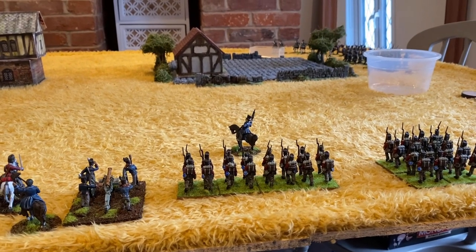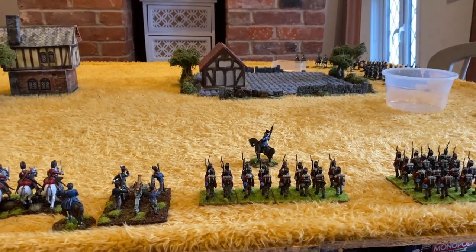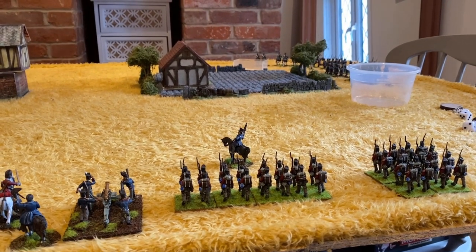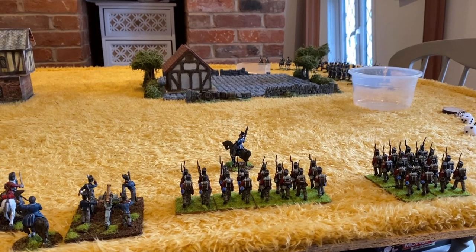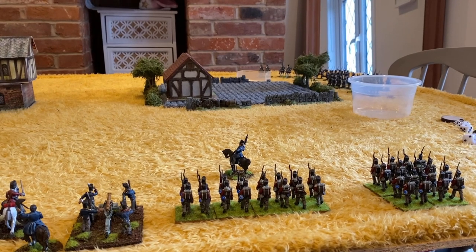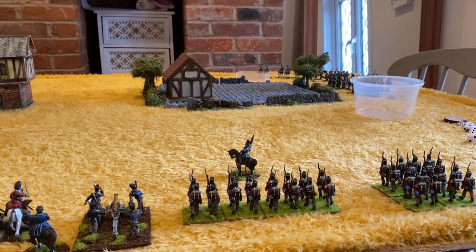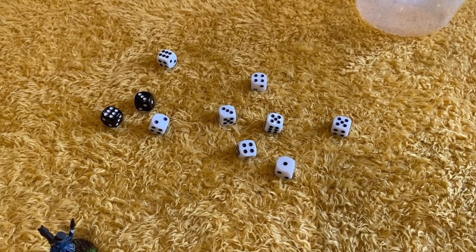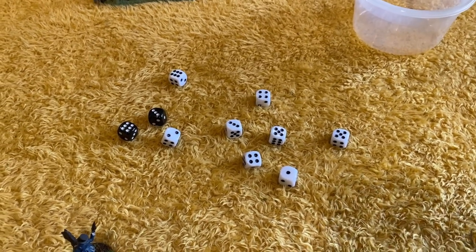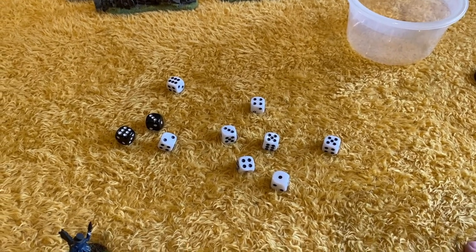Picton is commanding his brigade. The first part of the game is we roll for initiative — each player rolls one dice, whoever gets the highest goes first, pretty simple. So let's say we've got the turn because we've got the initiative. We're going to roll 10 dice — 10d6 — and those dice are going to be assigned to brigade commanders so they can issue orders. We take the 10d6 and roll.